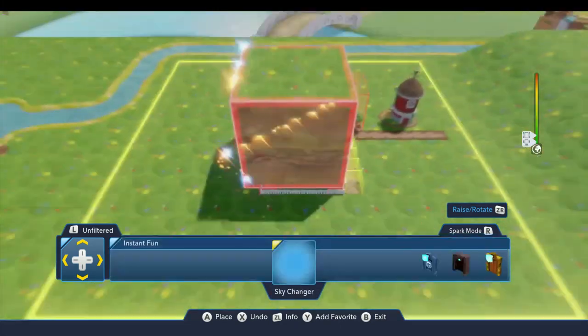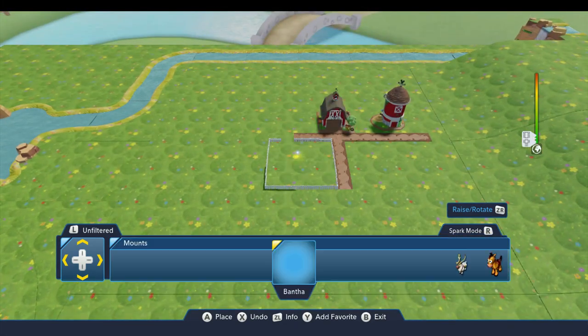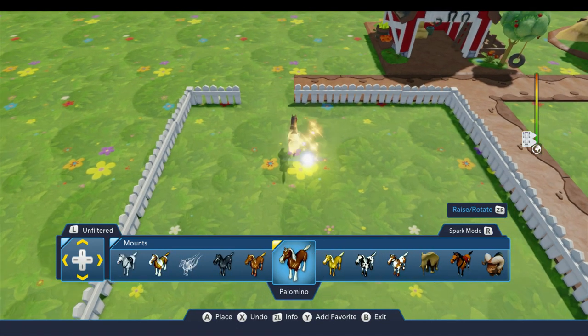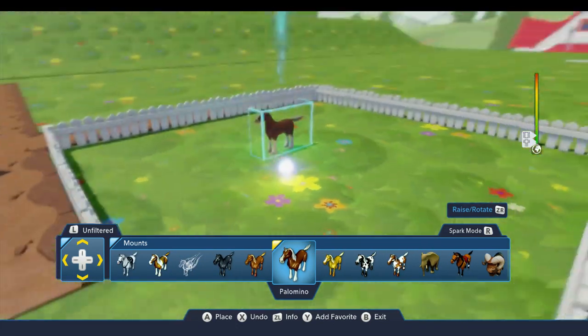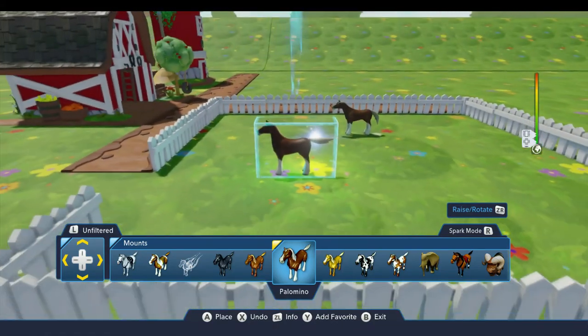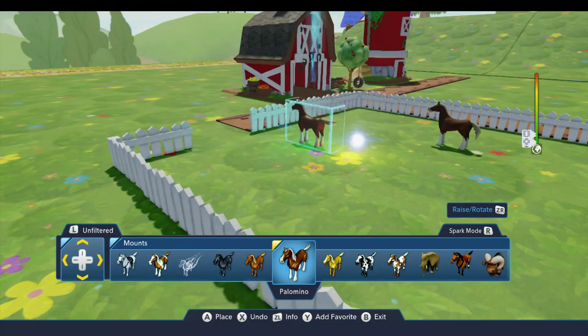Now we come over here to the mounts drawer. We can go ahead and put a horse in here. This is where our horse will be waiting for us when we come into the toy box.